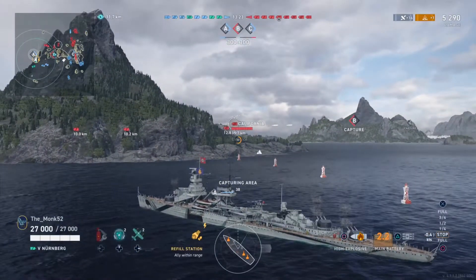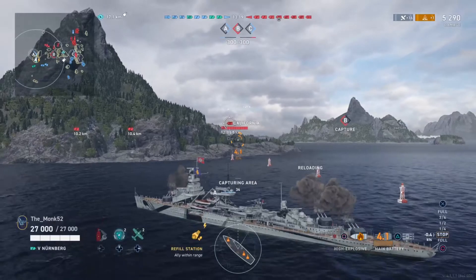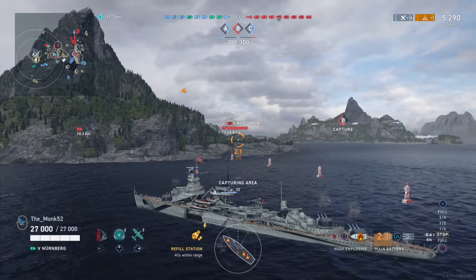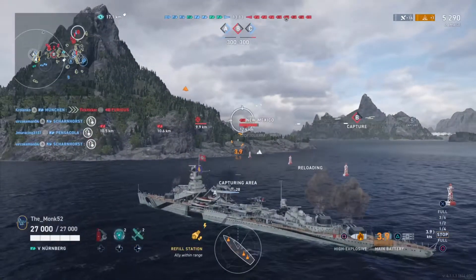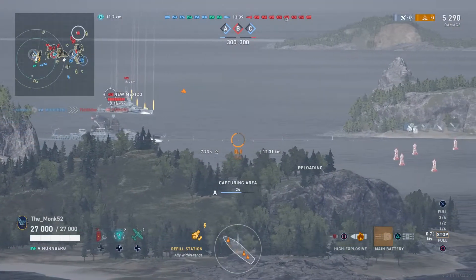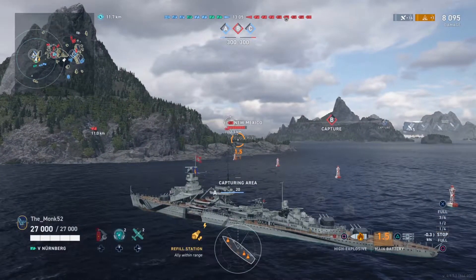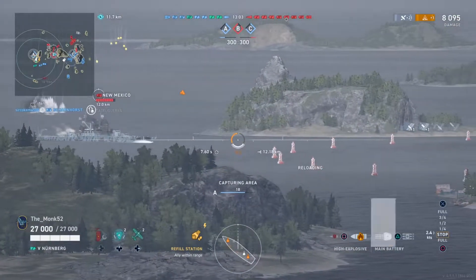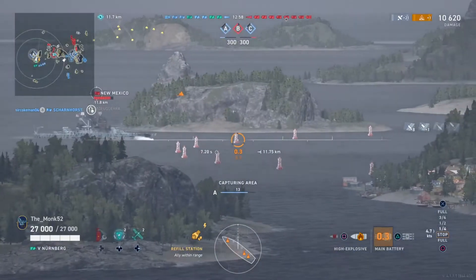The good thing about the Nürnberg, unlike the other German cruisers we currently have — except the Weimar — is its low-caliber guns. This means even the German shell arcs, which are incredibly bad generally, can still arc because low-caliber shells tend to be much more floaty. So you can get positions where you're completely safe from return fire and shoot right over islands for really opportune shots.